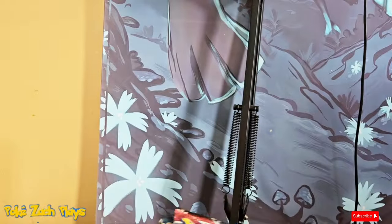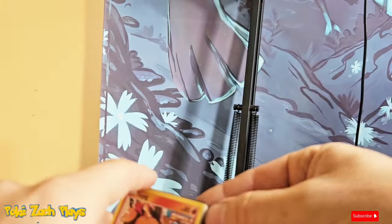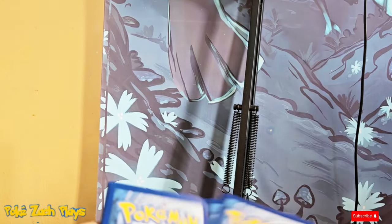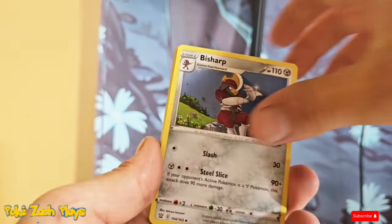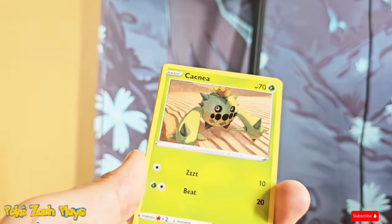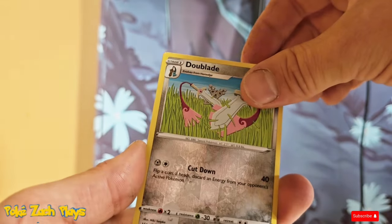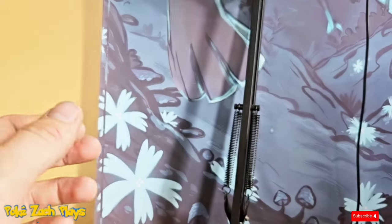Let's go ahead and open it. There's our code card. One, two, three, four to the front. Lightning Energy. We got Cheryl, Bisharp, a very nice Weeping Bell, Tay Pig, Timber, Ponyard, Cacnea, Shinx. We got a Reverse Dual Blade. And in three, two, one, we've got a non-hollow Electivire. Very cool card.